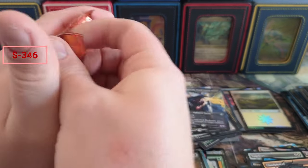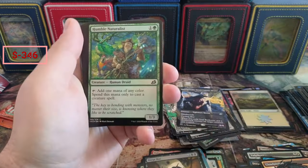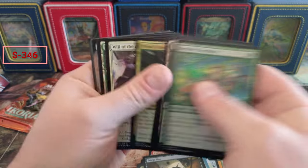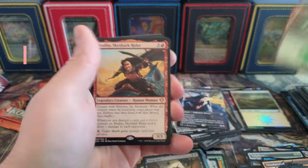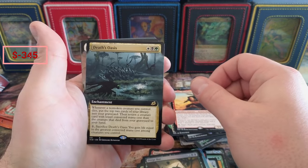Death's Corona — I remember. This was like 2020 product right here, if I do recall. Forest and we got the Sky Shark Rider, Death Oasis.